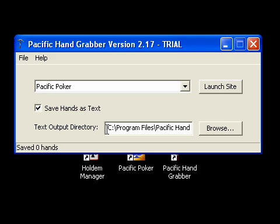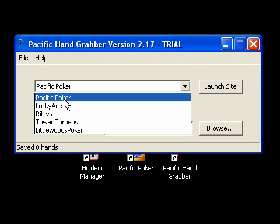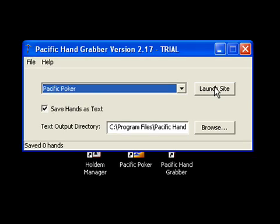This is the directory where the datamine hand histories will be saved. You'll need that for later when you are going to import the hands. I'm ready to datamine, so I'll select the site that I've installed — this is Pacific Poker — and I'm going to press 'launch site'.